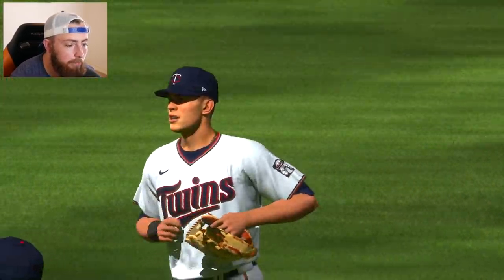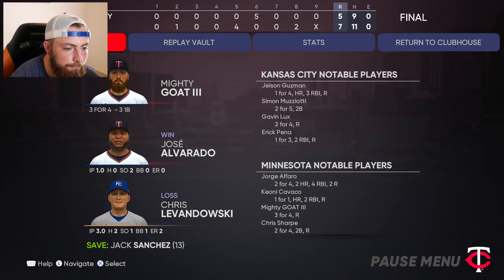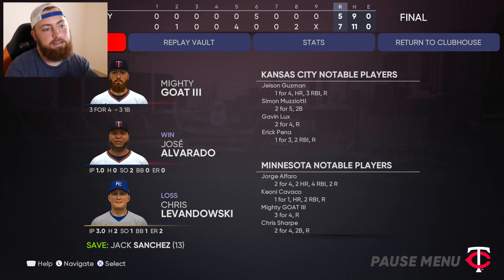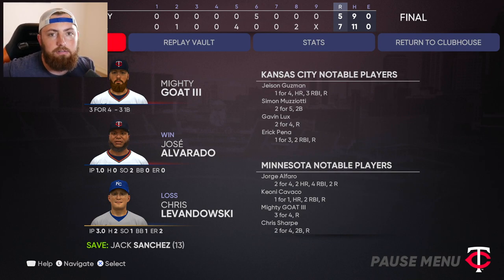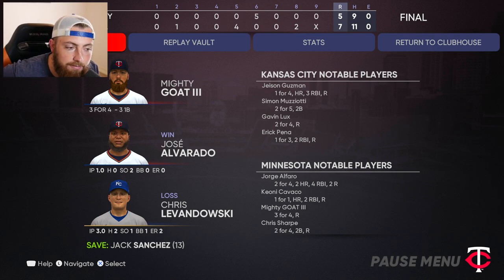I messed up big time. We went anyway, okay. God dang it — three for four with three singles. That's a 750 batting average, but they were all base hits. How is that possible? I'm telling you, when I put on a lot of power perks, my power goes down. You might call me stupid, you might think I'm crazy, but that literally happens every single time. Hopefully game two is a little bit better.